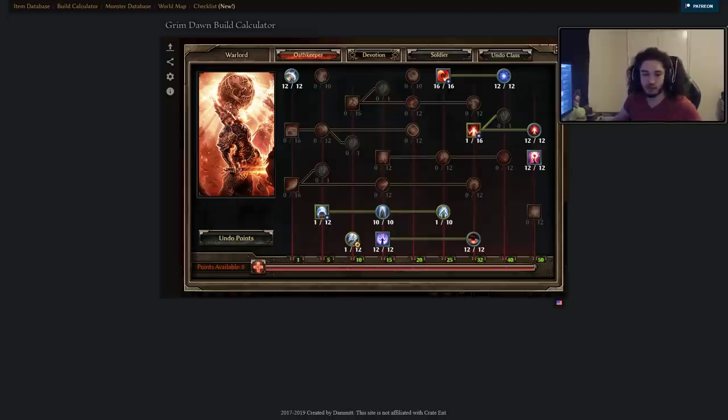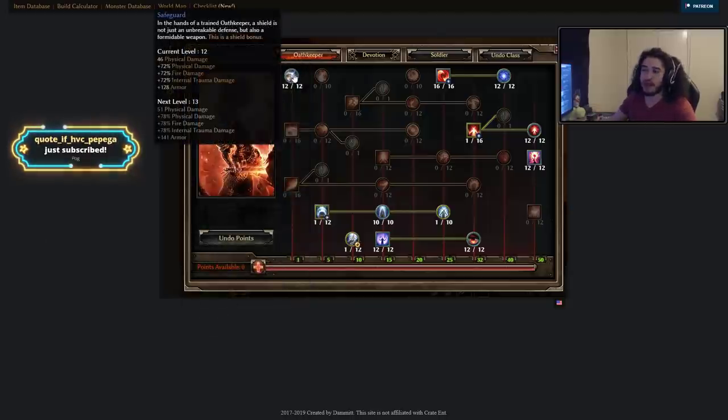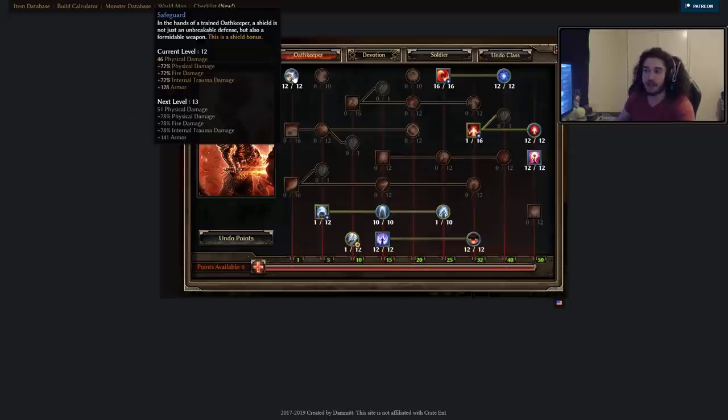So we're going to do this real quick because the expansion drops in about 10 minutes. So let's go ahead and check it out. We've got a passive here called Safeguard — basically while we have a shield in our hand, we gain bonuses. This build is going to be stacking physical damage. It's going to be physical and crit. We're not going to be trying out internal trauma or anything else.